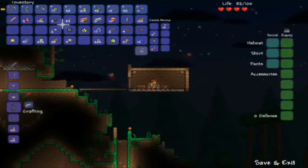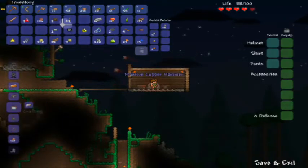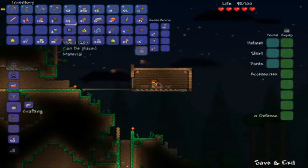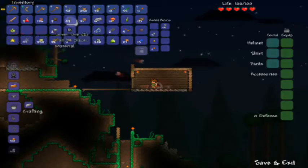So let's go ahead and make ourselves a hammer. Copper hammer is fine, so that I can go get those chests later on too. Shine potion. Let's just move this stuff around. Dart trap.